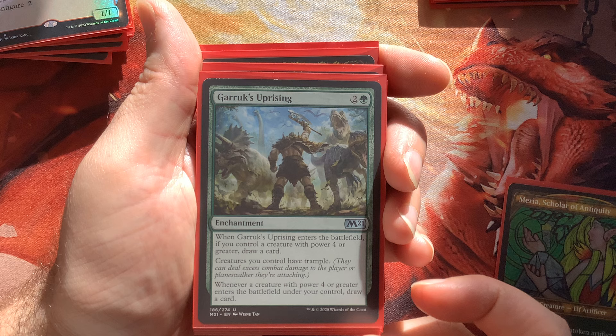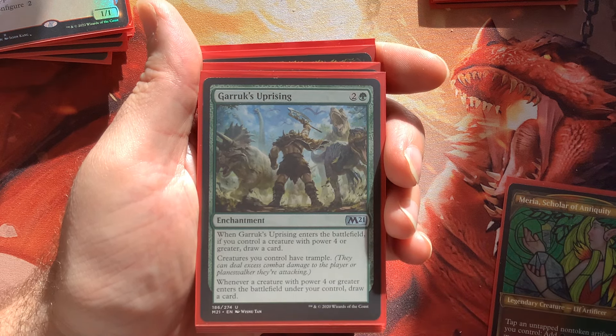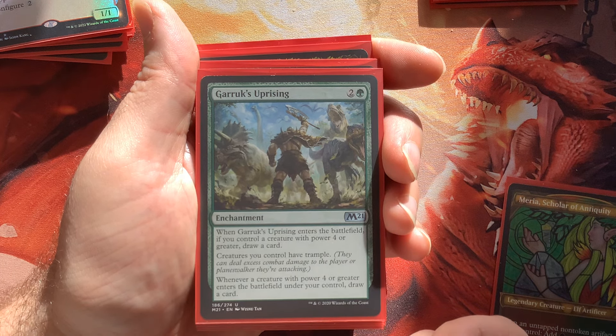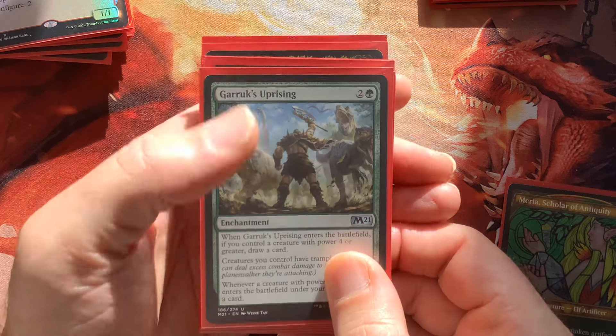Garruk's Uprising is great — with Traxos on the battlefield we meet the four-power criteria, draw a card immediately, and then whenever a creature with power four or greater enters the battlefield under your control, you draw a card. Very nice.